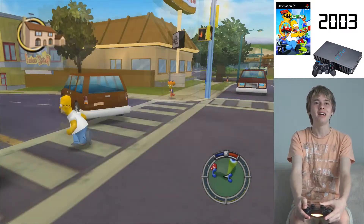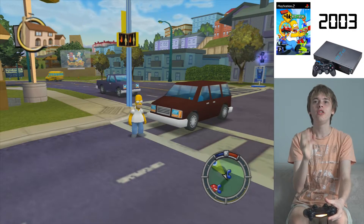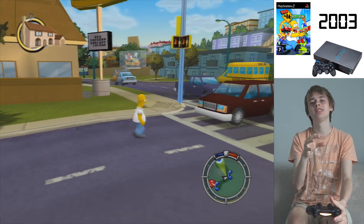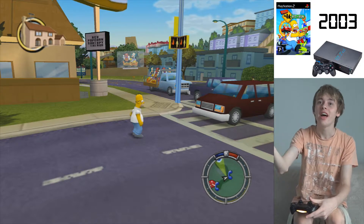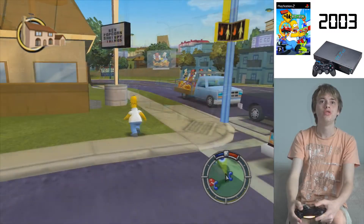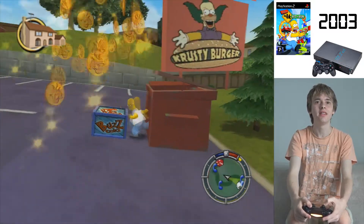At least this car doesn't run me over - if I stand in front of it, it stops. It looks like the AI-controlled cars know when to stop if you go in front of them. But if an AI pedestrian walks onto the road and an AI car is driving along, they will just knock over whatever's in the way. So they only care about the player in this game. Money seems really easy to come by here.